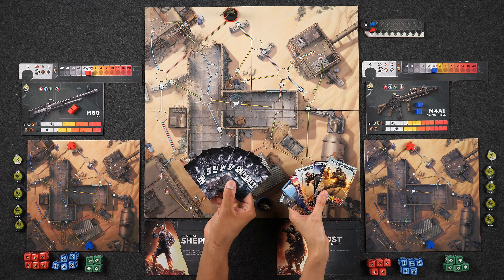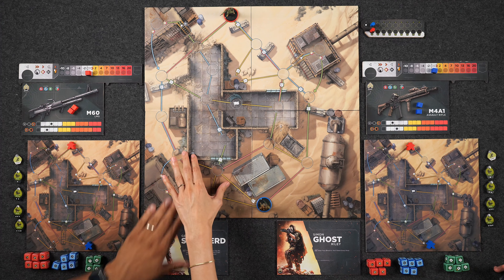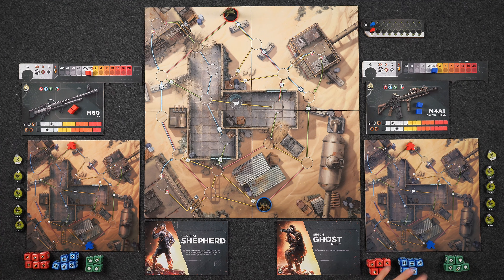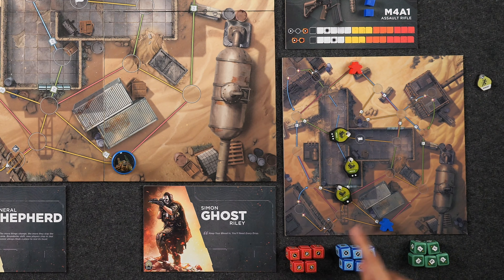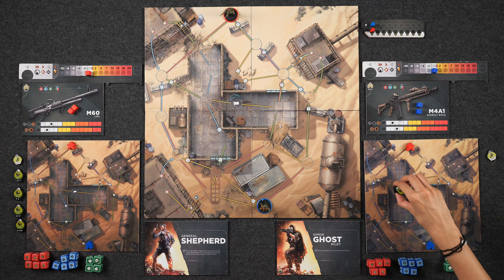Each player also has a hand of combat cards — the ones we're using are for the basic game — as well as their own personal planning mat, which completely mirrors the main board. This is going to be used to plan out our routes during the planning phase and is typically hidden behind your player screen. The way the game works is each round is divided into two main phases. You start with the planning phase, where players simultaneously, behind their screen, choose where their person is going to walk throughout the round. So let's go ahead and start by doing a planning phase together.